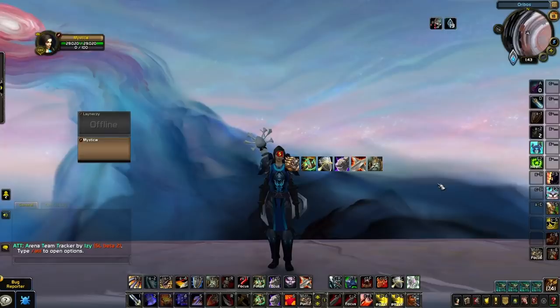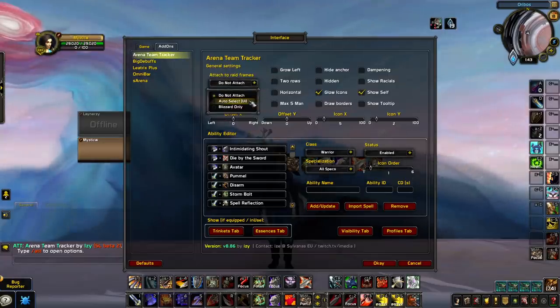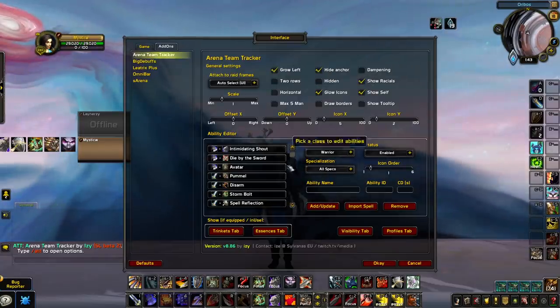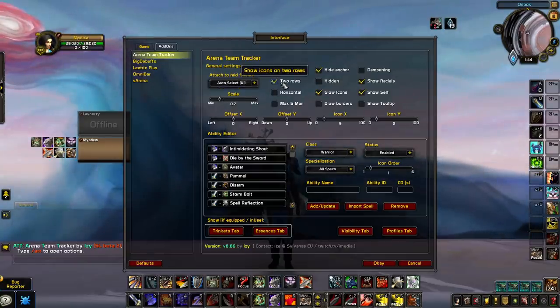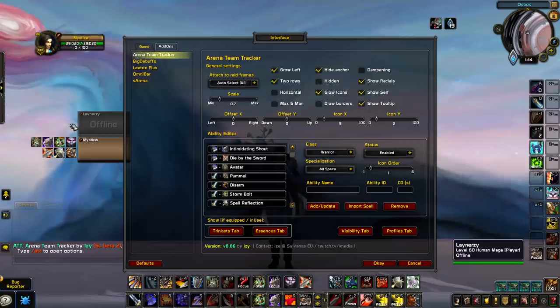To set up Arena Team Tracker, type /ATT to get into the settings. We suggest putting it to the left of your raid frames — attach it to your raid frames by clicking on the dropdown and selecting 'Auto Select,' then click 'Grow Left' and 'Hide Anchor.' We recommend enabling racials, then go into trinkets and enable Gladiator's Medallion. You can scale the icons to whatever feels comfortable and even use two rows if you prefer. If you're a new player unsure what cooldowns other classes have, enable 'Show Tooltip' to mouse over your teammates' cooldowns.